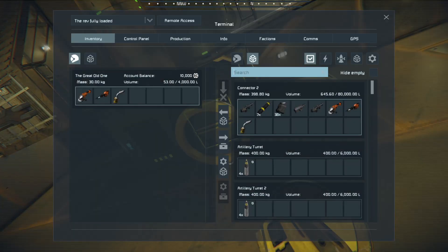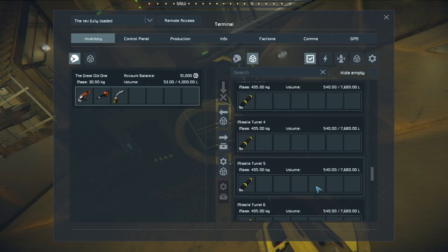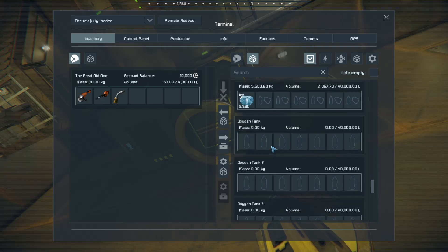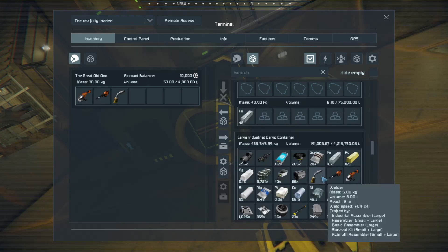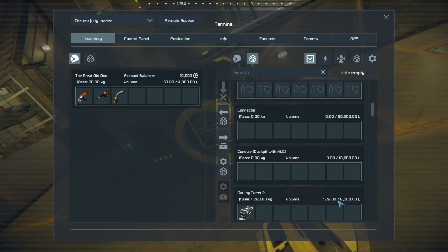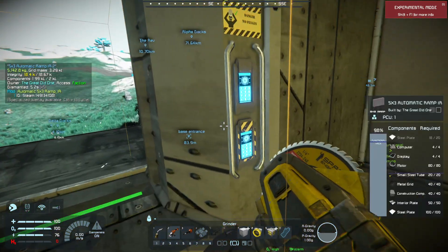I put a bunch of uranium ingots in there so we should be perfectly fine on fuel. How much ice do we have? Yeah, we have enough at least to get us wherever we're going. Let's buckle up the hatches.